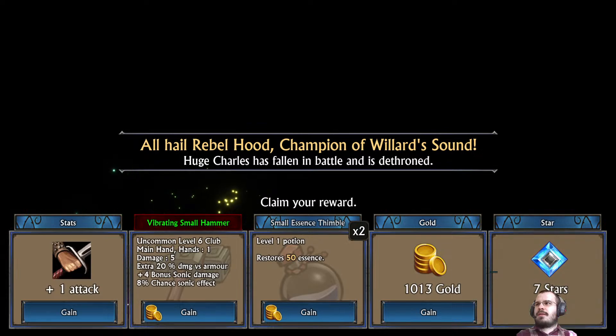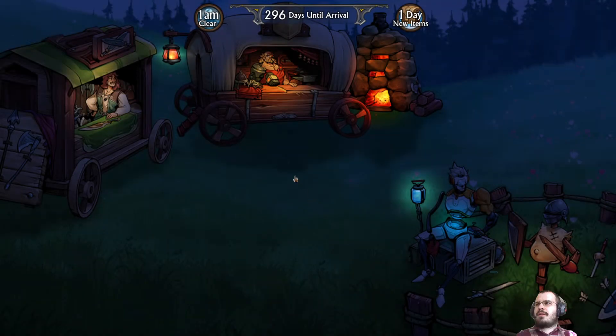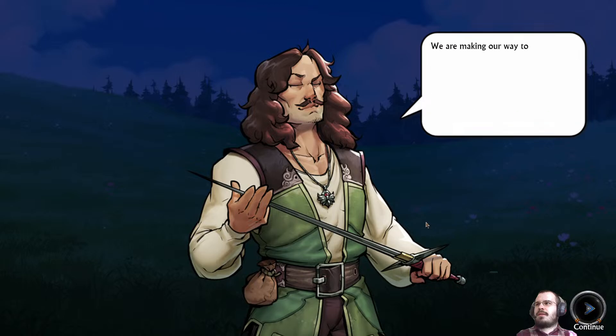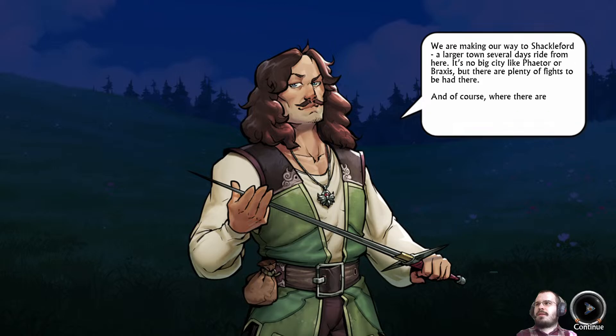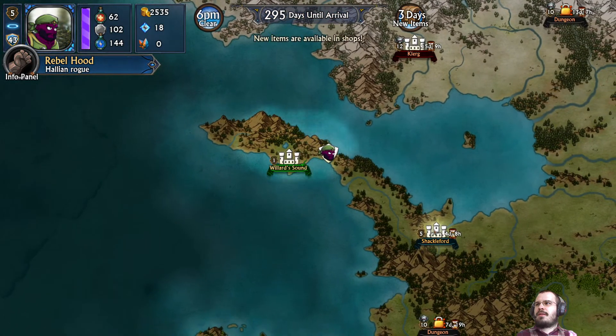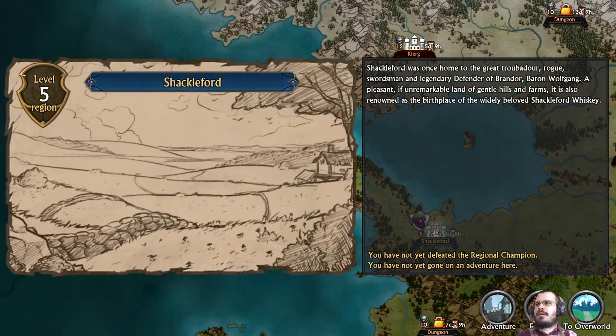I'm going to go ahead and take these stars and the bonus attack. Maybe the gold would have been better, but you tend to get a pretty good amount of gold in this game. They're abandoning me — that's a little annoying, but that's fine. Just gonna go over to wherever they're going and I can get the gear that I want there. Going to Shackleford. And actually this is a great place to stop this video. I hope you enjoyed — if you did, do the whole like, subscribe, comment thing; we'd definitely appreciate it. Hope to catch you on the next one.